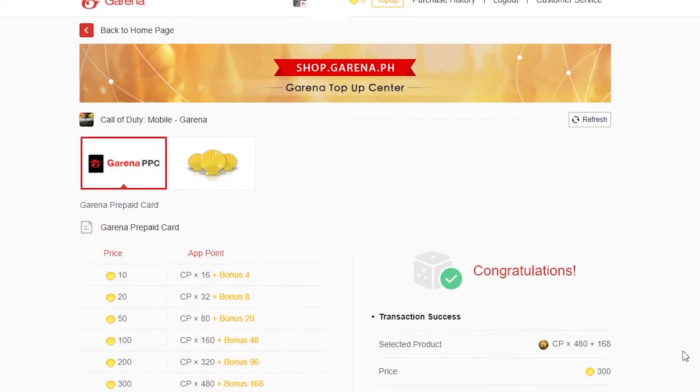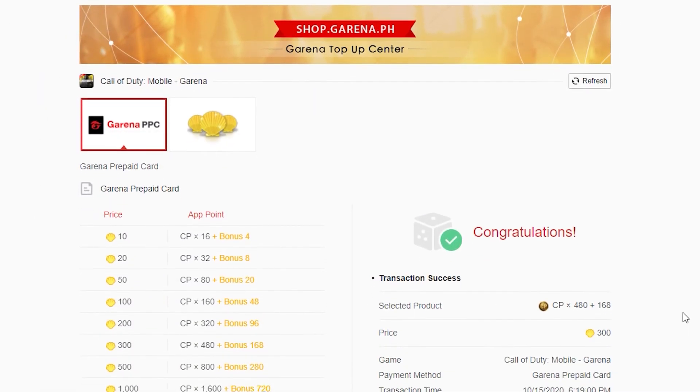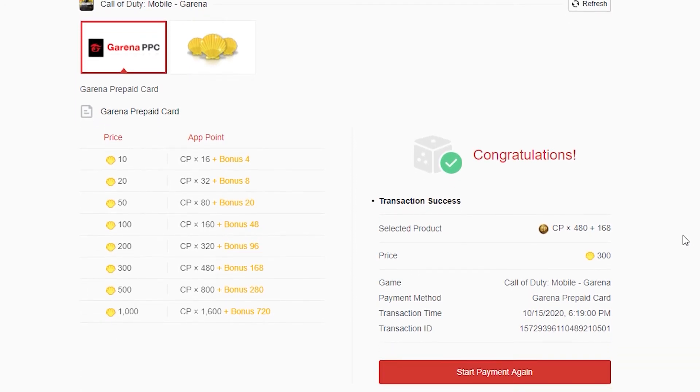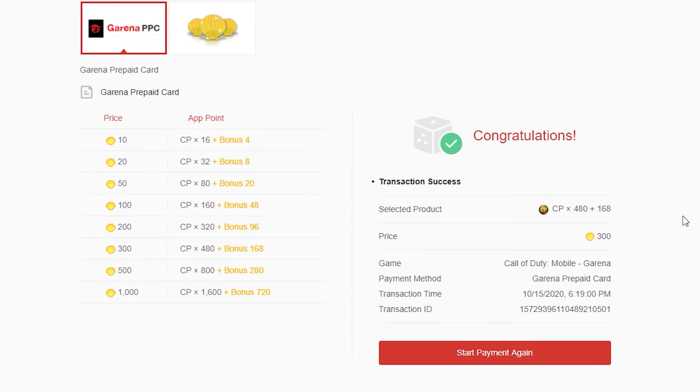Congratulations, we already used the 300 Garena shells and converted it into 648 CP. Let's now open the game and buy the basic battle pass.